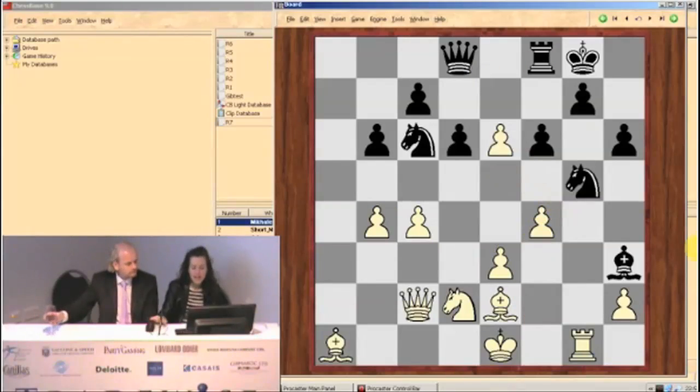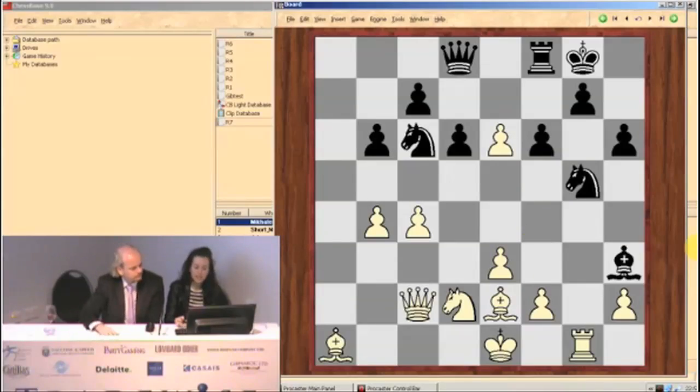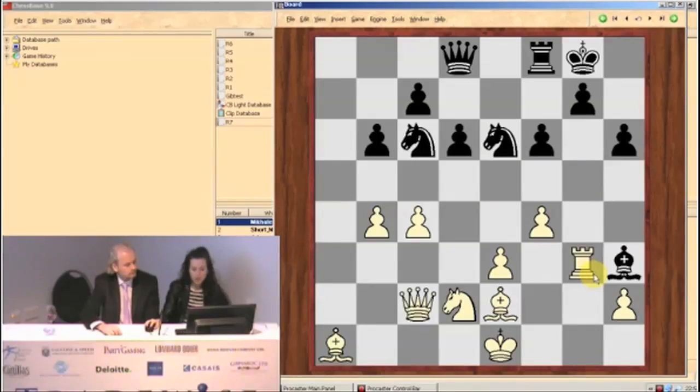Knight takes e6. At this point is where I did my big calculation, pretty much until the end of the game. So f4, knight takes e6, and rook g3 — I just wanted to trap the bishop and show there were some drawbacks to this move. Knight takes b4 is forced — well, actually, maybe knight takes b4 is where he went wrong.